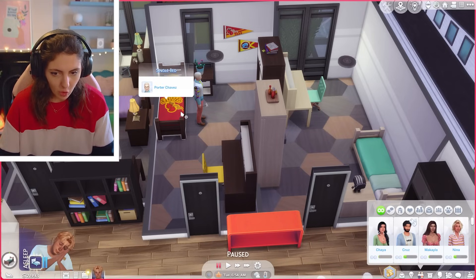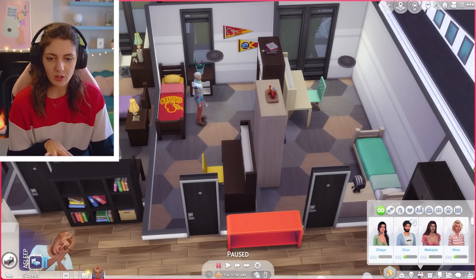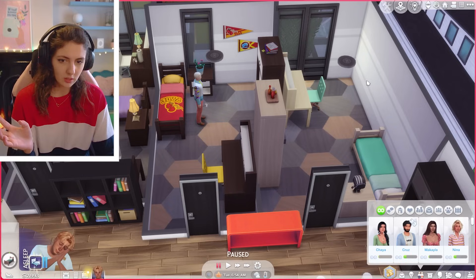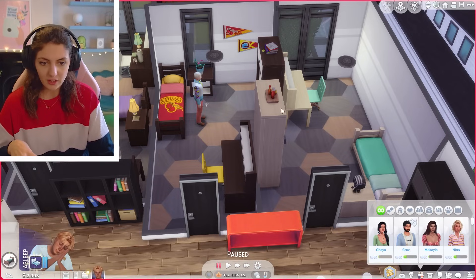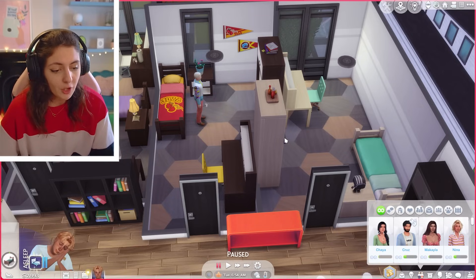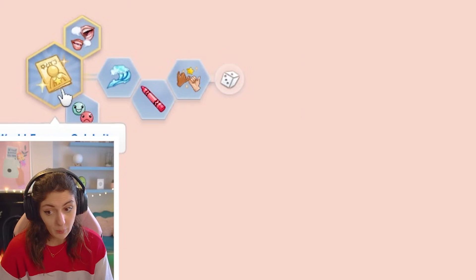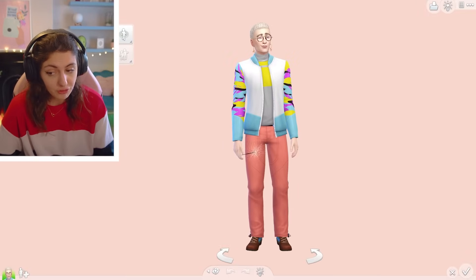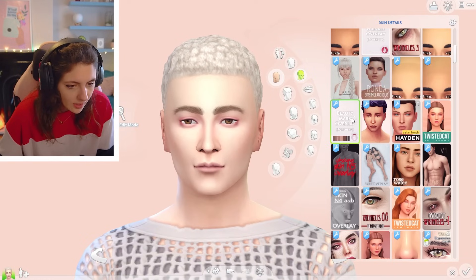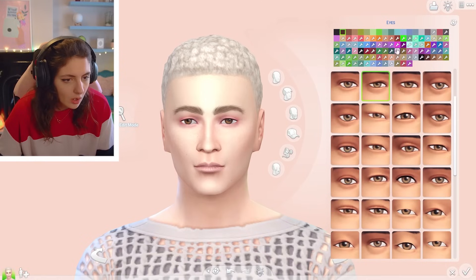Okay so the final two rooms — we've got Porter Chavez and Steve Redmond. I feel like these would be mature university students. So Porter here wants to be a world famous celebrity. He is a child of the ocean, he's childish, he is loyal, and he just does not like nature enthusiasts. I quite like the idea of the polar skin detail on him — this is a full body skin so I think I can just do it for his face. Eyes — I think I'm just gonna go with my normal Gopalsmi. I feel like he would have longer lashes.